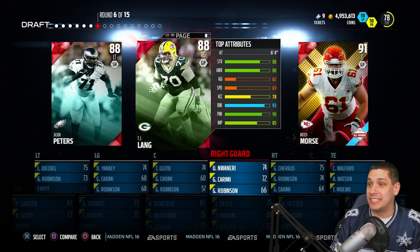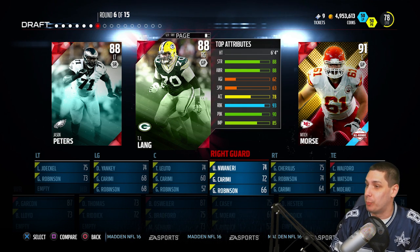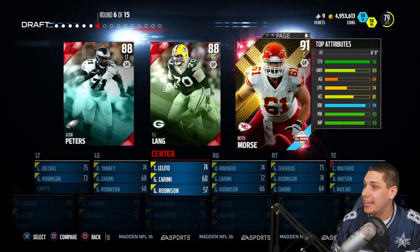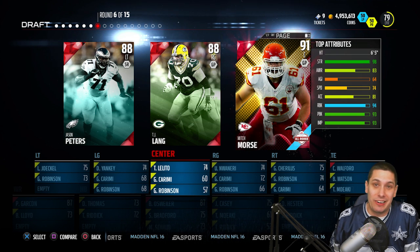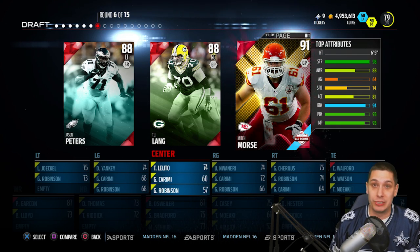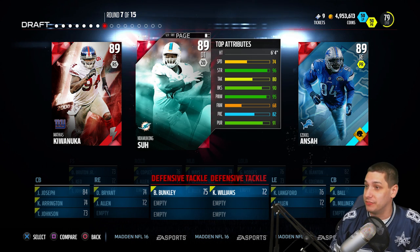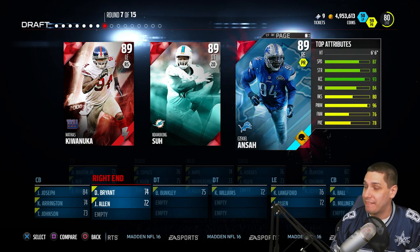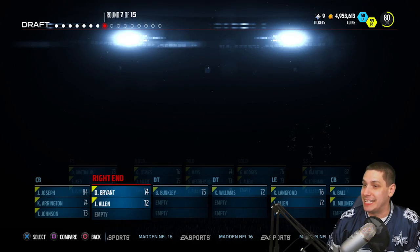Now we've got three offensive linemen — this is our one and only opportunity to get an offensive lineman. I'm assuming the fastest is going to be Mitch Morse based on the fact that he's the youngest. Jason Peters is 65 speed, TJ Lang is 63, and yeah, 74 for Mitch Morse — definitely the fastest of the bunch. I don't really like taking centers in draft champions, but maybe we can run some inside zone stuff. Next, three straight defensive linemen: it's almost guaranteed to be Ezekiel Ansah at 87 speed, and I love this card with 96 speed — he can get after the quarterback without you even having to think about it.